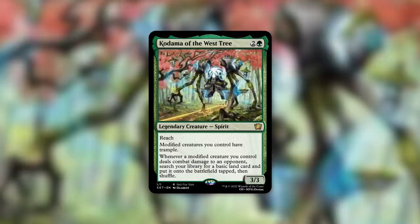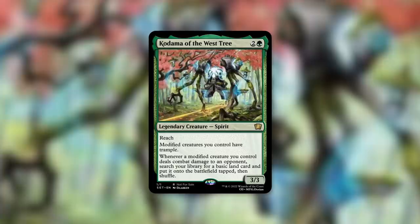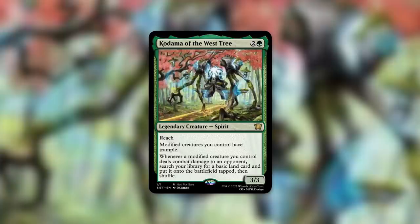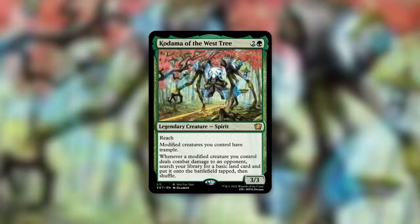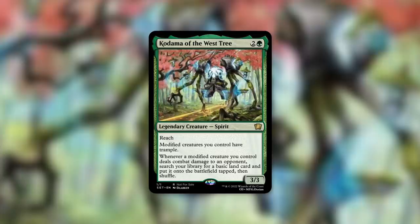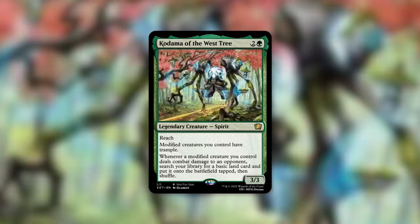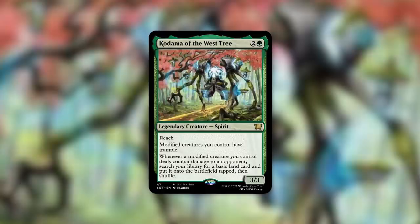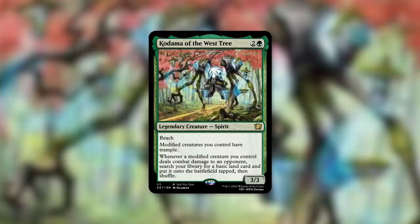Anyways, Kodama of the West Tree is a 3/3 spirit that costs two and a green, and it has reach. It also says modified creatures you control have trample, and whenever a modified creature you control deals combat damage to an opponent, search your library for a basic land card, put it on the battlefield tapped, then shuffle. A quick reminder that modified creatures is essentially a new grouping — basically like historic — where modified creatures are ones that have counters on them, or have an aura on them that you control, or that have an equipment on them.